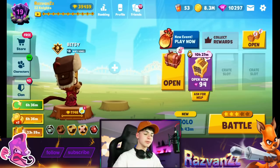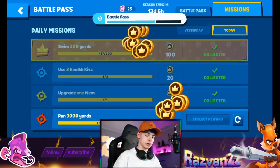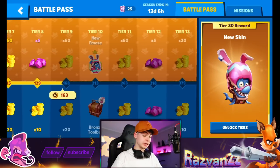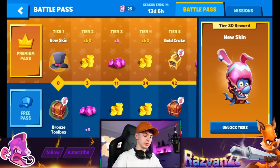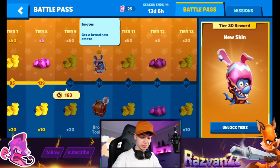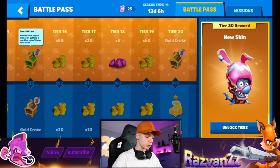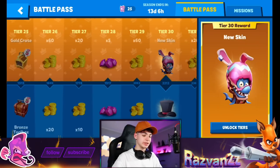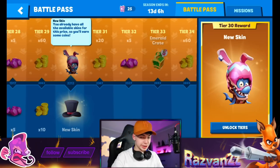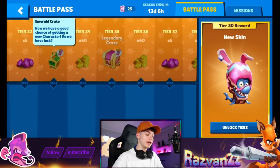Now let's take a look at the battle pass. I did some missions to get to tier 9. You start off with a new skin in Brawl's toolbox, work your way up, get some gold crates, and the new emote for Finn. It's all about Finn this season - he's an egg now, which is pretty cool.